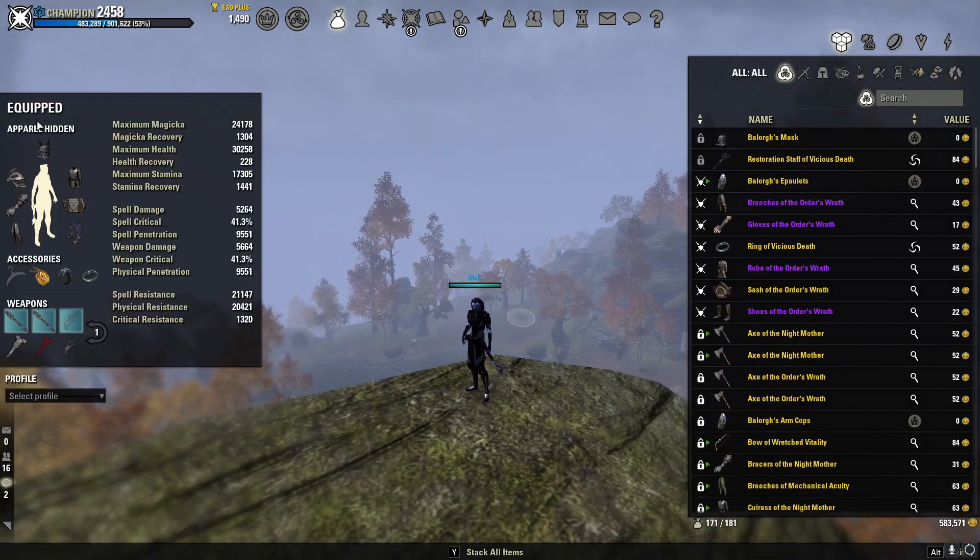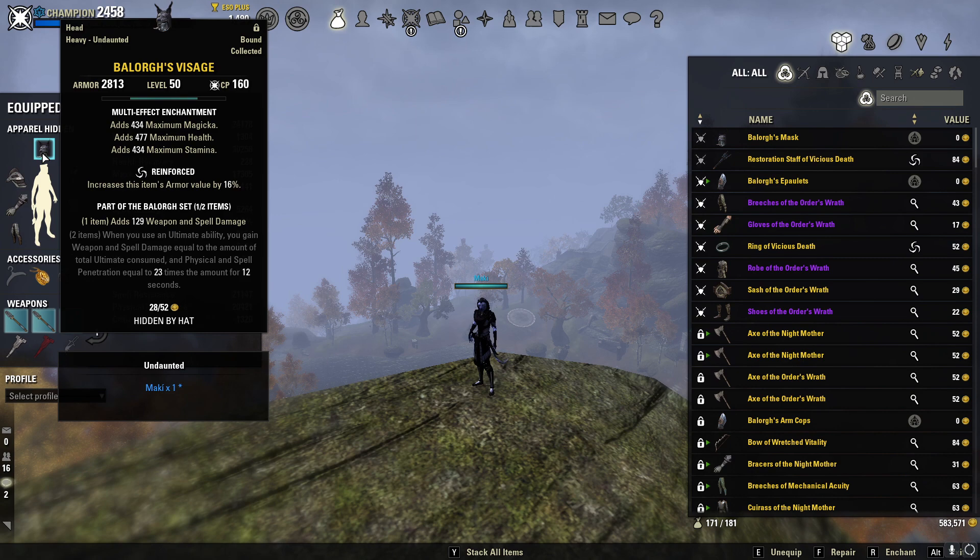Our gear is going to break down like this. We're going to be using one piece of Balorg in a heavy reinforced helmet so that we can get that one line of weapon and spell damage. If you're having a tough time sustaining, just use a heavy Magma Incarnate helmet instead — that'll give you a line of stamina and magic recovery. But overall I think the recovery is fine, and I recommend using Balorg to increase your overall weapon and spell damage.